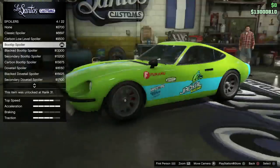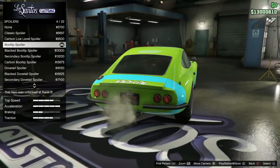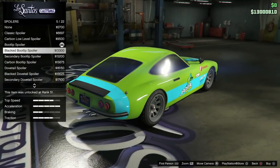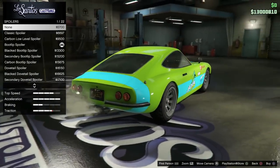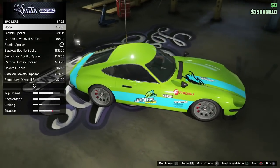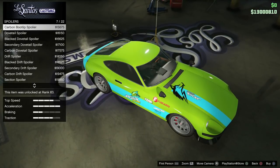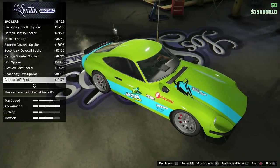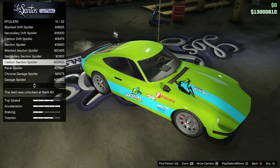Moving on to spoilers — you'll want a spoiler to increase traction on the 190Z. I went with a bootlip spoiler, but there's a variety to choose from. You can go without a spoiler, but that's not advised since you want as good traction as possible. Some spoilers are small and subtle, which I personally prefer, but if you're into big, crazy spoilers, good news — there are big, crazy spoiler options for the 190Z too.